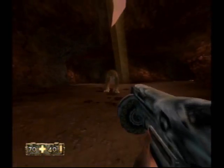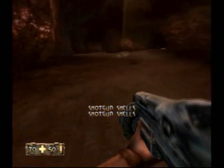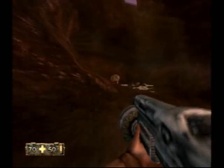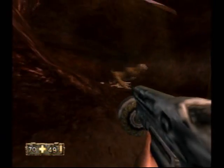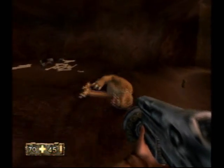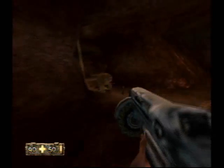Or maybe not a tiger, but the cat. I prefer tiger, just because it sounds cooler, but they're not really tigers since they don't have stripes or anything. Anyway, your shotgun is probably going to be your best weapon here, just because they cover up quite a bit of space, and with the shotgun you can really cover a wide area in front of you.